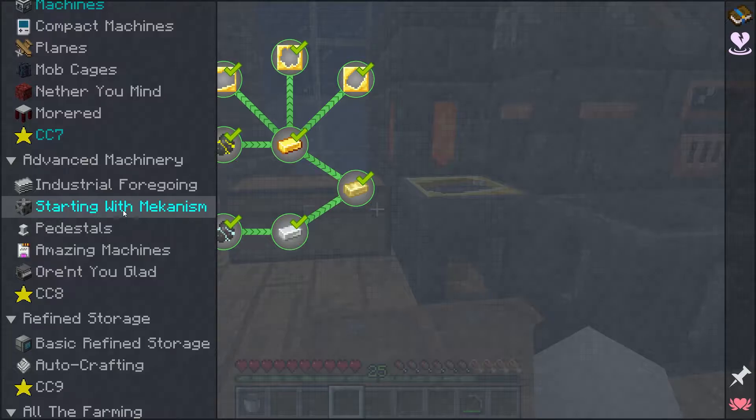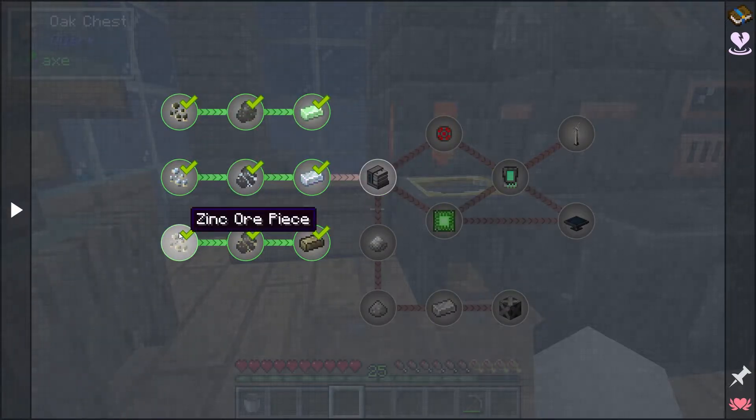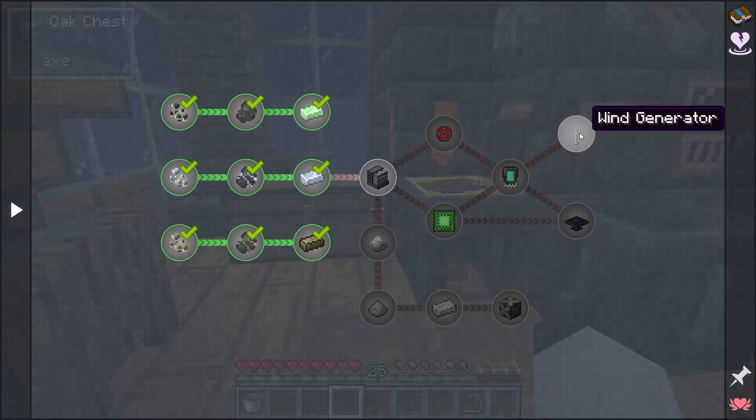Back over here starting with Mekanism, we've gotten through uranium, osmium, and zinc. The goal for me today is to get through the metallurgic infuser and get over to the wind generator. Solar would generate more power but only during daytime, and we need power at nighttime because we don't have any battery storage or backup storage. So we're going for the wind generator — that is the goal for today.